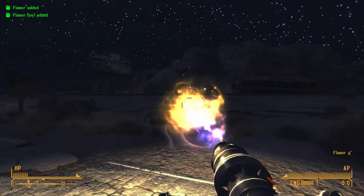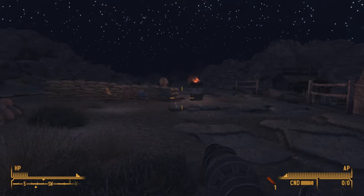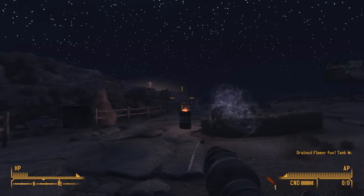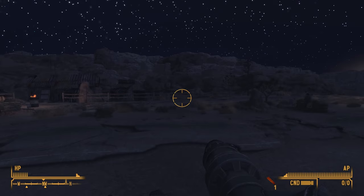On top of that, the same guy who made EVE also made another mod called EXE, which is meant to be used with EVE and just makes some effects look cooler. Now moving on to gameplay — this section will help significantly with updating the game. The first mod here is Just Assorted Mods, which will modernize Fallout New Vegas's gameplay to be more like Fallout 4. It adds in sprinting, which is just great — it always feels weird going from a modern game to New Vegas because there's no sprinting, making you feel like you're moving around super slowly. This mod completely fixes that.